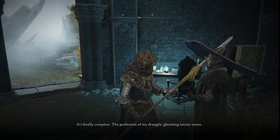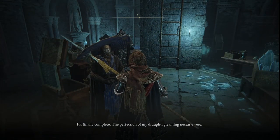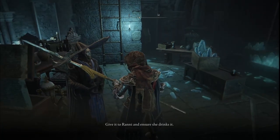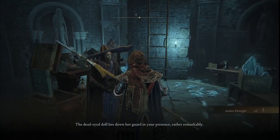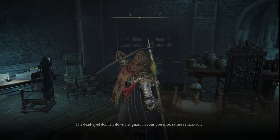The first one we're going to be talking about is the Amber Draught that you get from Celavus for his quest. This is going to be after you get the Magic Scorpion Charm from him. After you give him the Amber Starlight Shard, he'll give you this upon reloading.